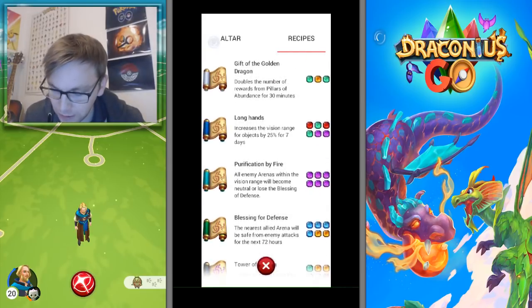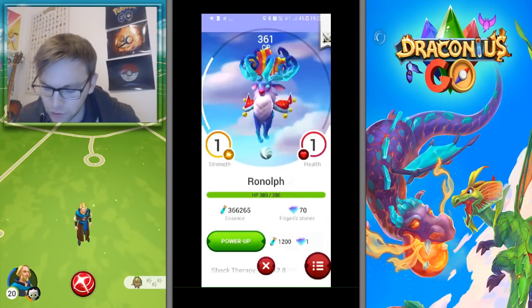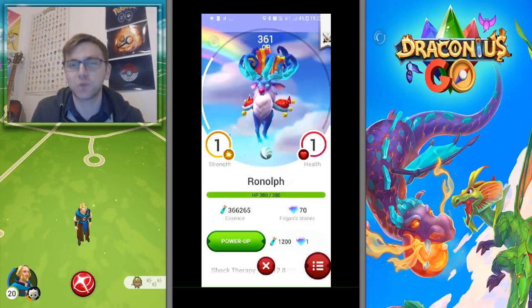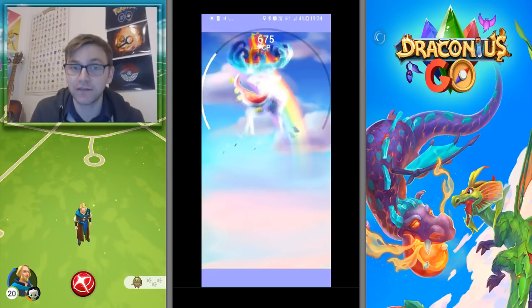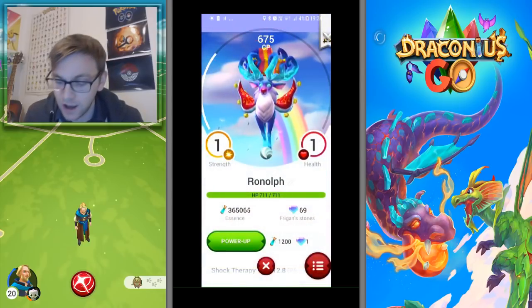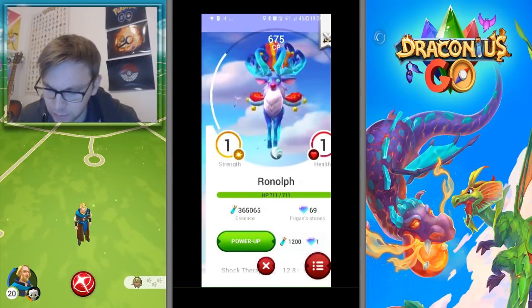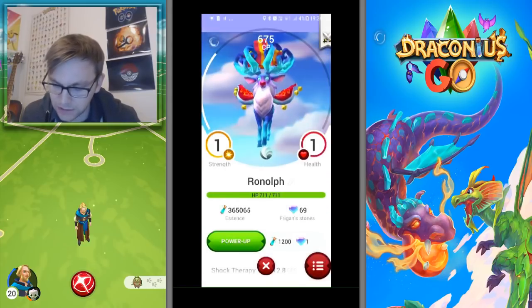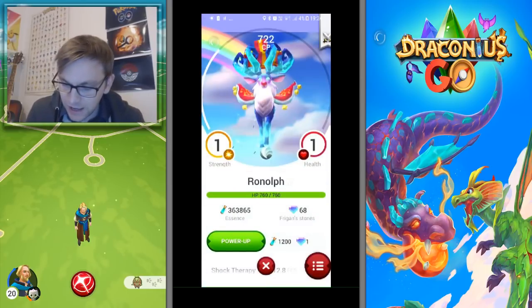So let's get into Toni and Ronolf. We see him at one strength, one health, at 361 CP. Let's see how big the difference is — wow, 675 CP! That's almost doubled. 675 CP makes him pretty strong. If you look at the CP bar he has the ability to go quite far. I'm going to max him out for you guys just so we can see the max CP.